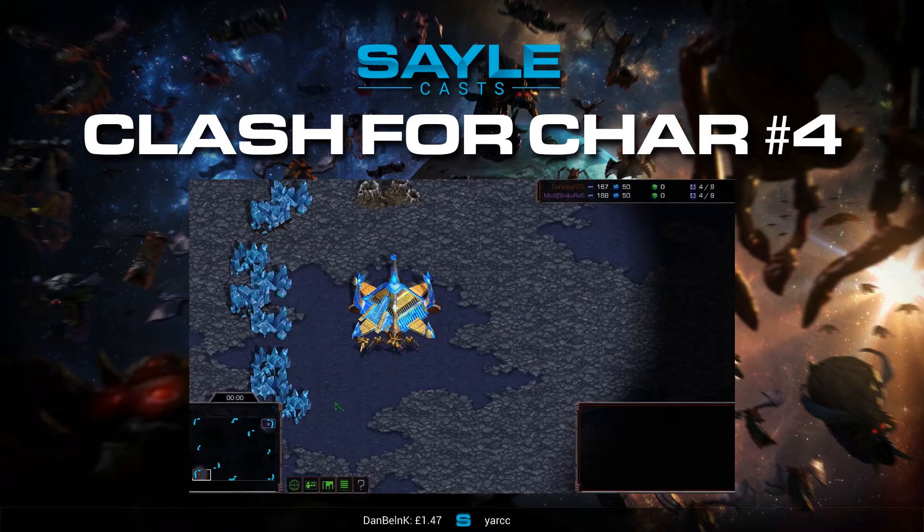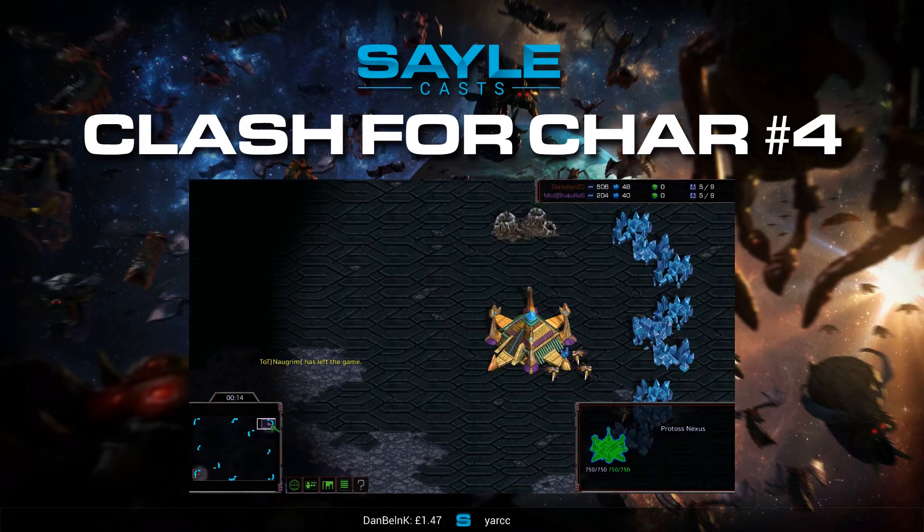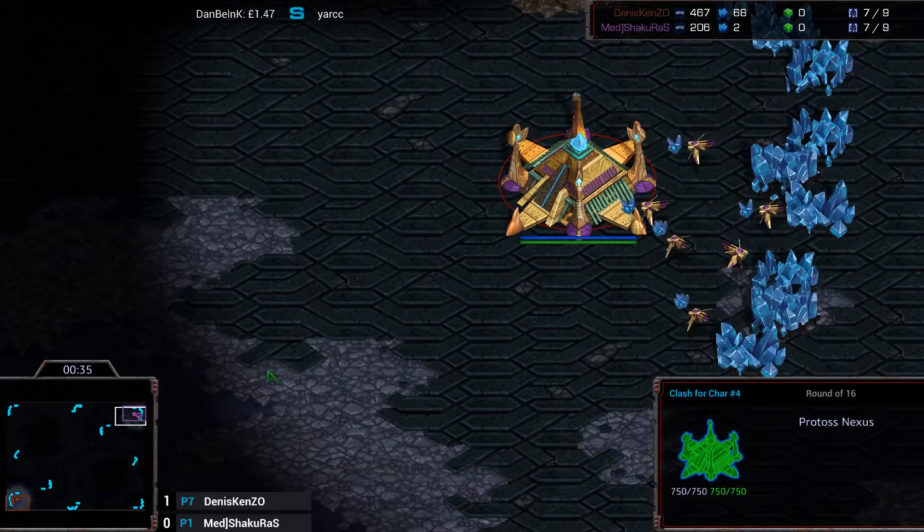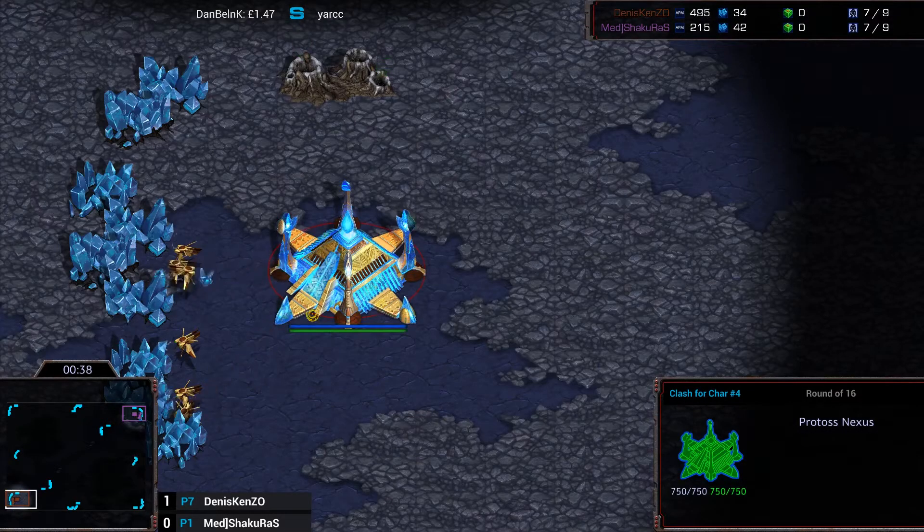Okay, so here we are - map number two. Nearly lagged but we're good. In the bottom left we have the teal Protoss Dennis Kenzo, and top right is the purple Protoss Med Shakuras aka DMX. Dennis Kenzo is of course Arc Neon. It is 1-0 in favor of Arc Neon - decisive first game. Shakuras is actually going to have to put up quite a decent fight to try and come back into this series, with Arc Neon showing his prowess in PvP in the first game.